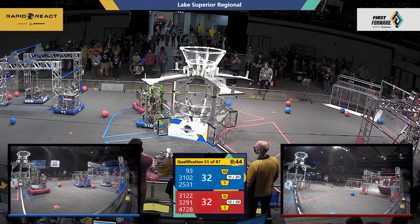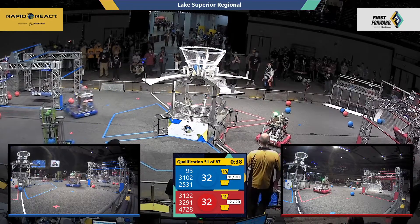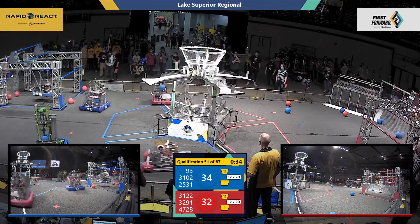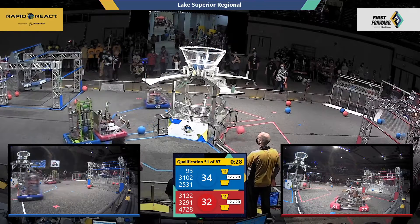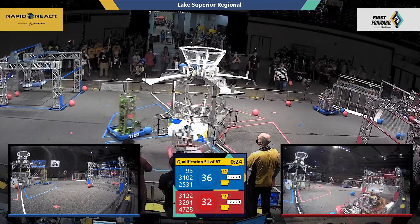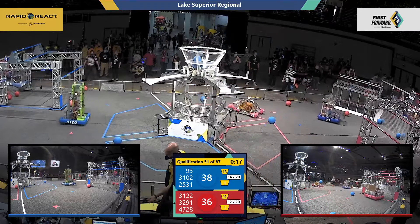There we go, it's starting to climb. We've got 45 seconds left in this match, and we've got the Ratcheteers ratcheting up those rungs. Robohawks looking to match. We've got one robot from each alliance up on that high bar — looks like they're going for traversal. Ratcheteers are close, Robohawks are close. Their alliance partners continue scoring cargo over here in the center.